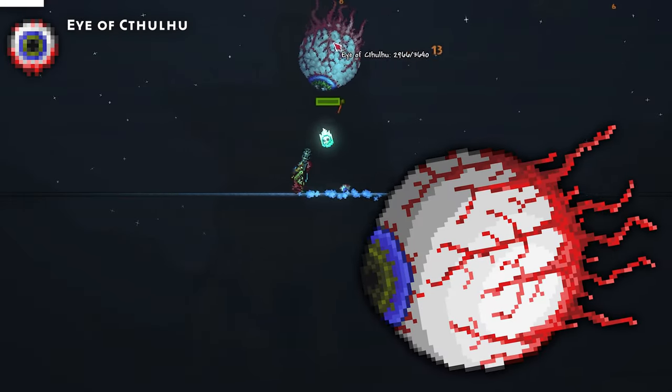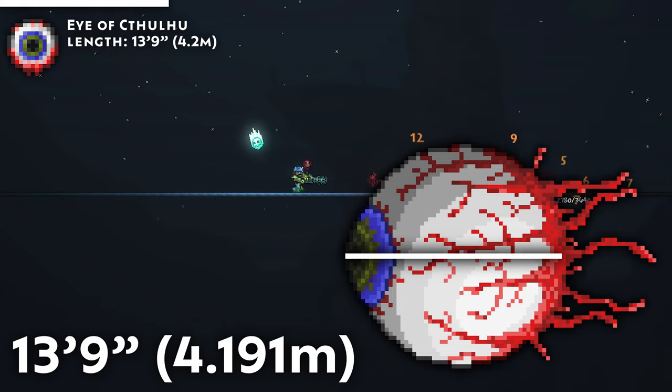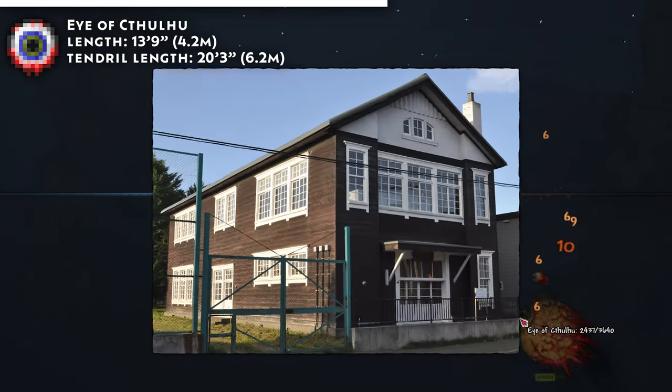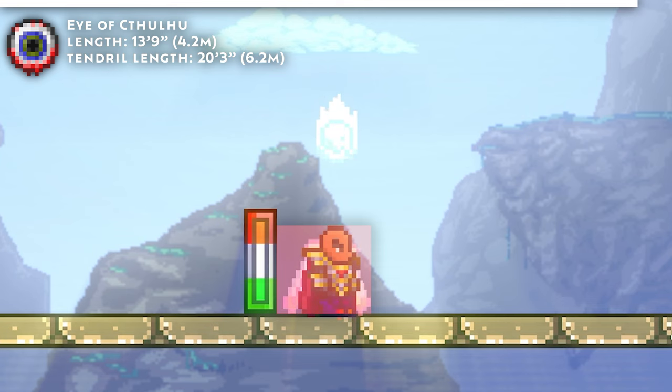The first boss: the Eye of Cthulhu's eyeball is 55 pixels in diameter, or 13 foot 9 inches. With tendrils it extends to a maximum length of 20 foot 3 inches, or just over 6 meters. This means the Eye of Cthulhu is around 2 stories tall from tendril to iris. Compared to the Terrarian's rather diminutive stature of 5 foot 9, or 5 foot 0 when bald, it's truly a massive boss.